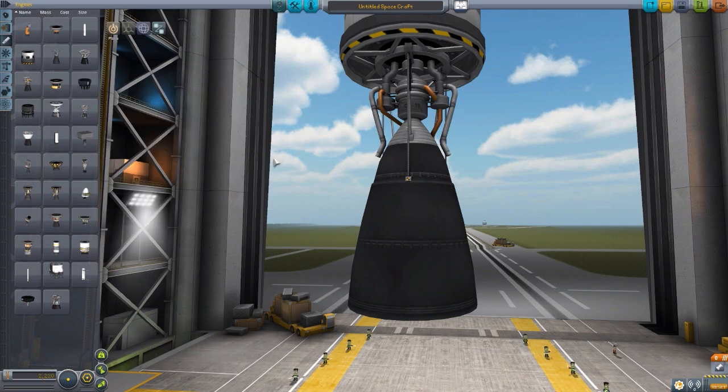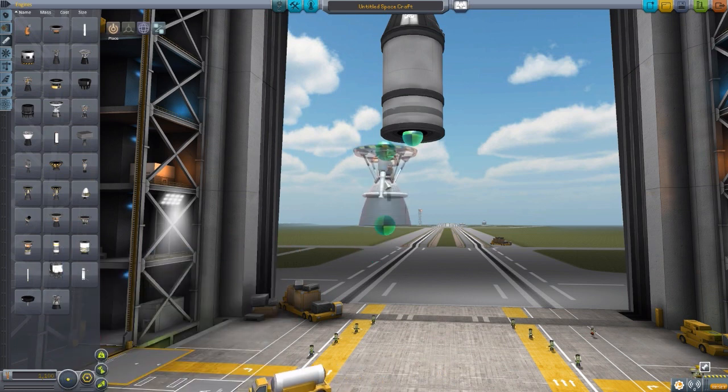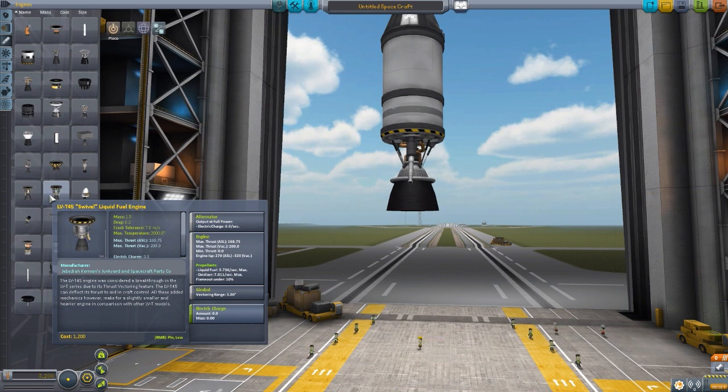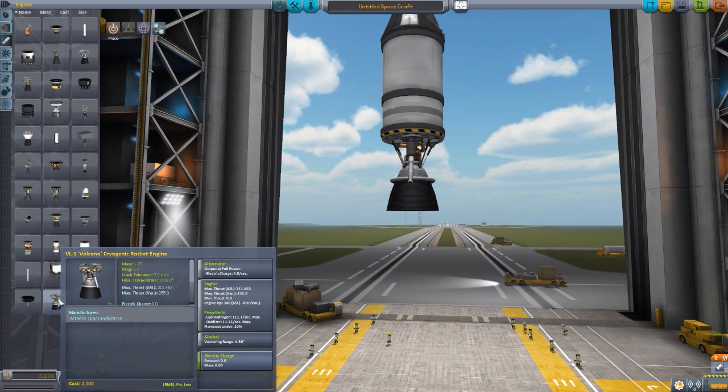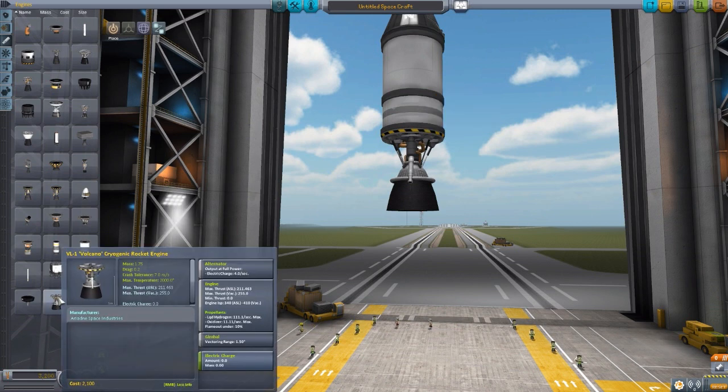Moving to another 1.25 engine, we have the VL-1 Volcano, which has a much, much higher thrust: 2.11 in atmosphere, 2.55 in vacuum, with an ISP of 3.40 in atmosphere to 4.10 in vacuum. But it also consumes a lot more fuel — roughly 1.11 liquid hydrogen per second and 1.11 oxidizer per second. This is more or less comparable to the swivel, but it actually burns fuel more quickly. The fuel is less dense though, so you could probably fit in an extra tank without much harm to your weight ratios. A very cool little engine.